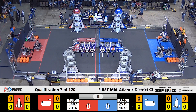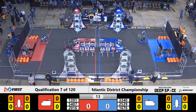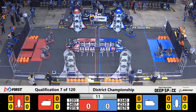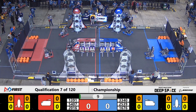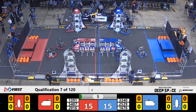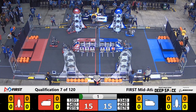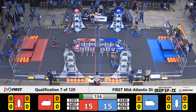Between the lines — three, two, one, go! Qualification match seven is underway. 5407 Wolfpack Robotics making their way out of the Red Hab zone. Meanwhile, reaching up into the sky for the Blue Alliance, that's Team 1676, the PASCAC Pioneers.